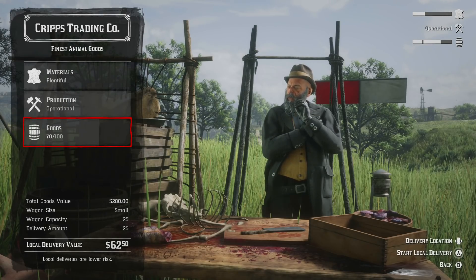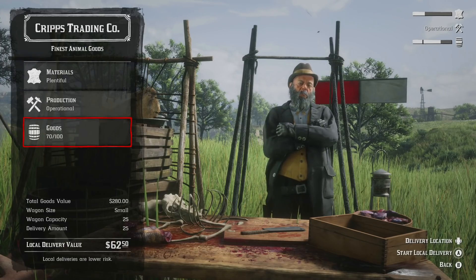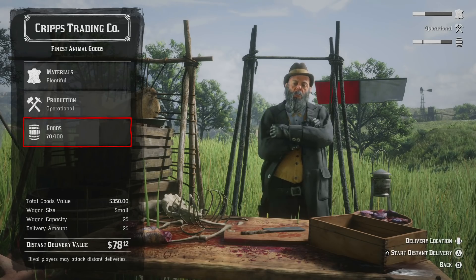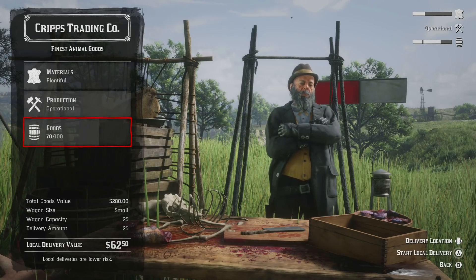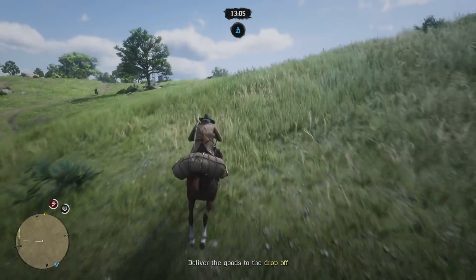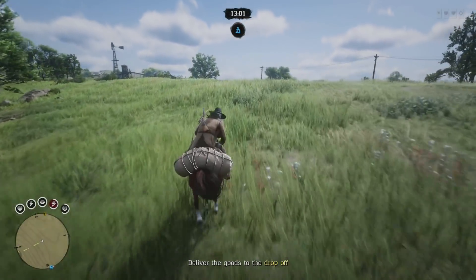Last up, selling the goods. You have two options: a short delivery and a long delivery. The short delivery gives you $60 to $62.50 for 25 goods at a time on a successful delivery. For the long delivery it's about $78 at a time. The short delivery is the only one you should really go for — the long delivery is simply not worth your time. It's pretty risky, and the extra money you get is not really worth it at all.